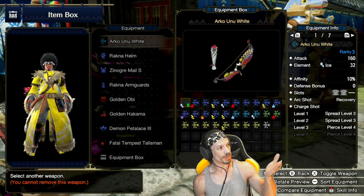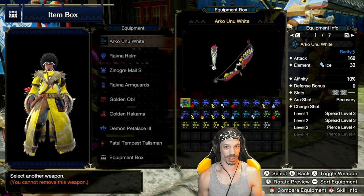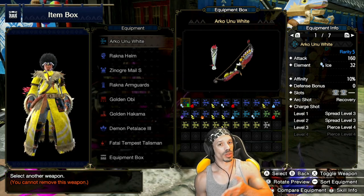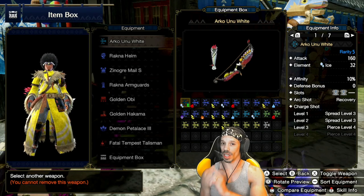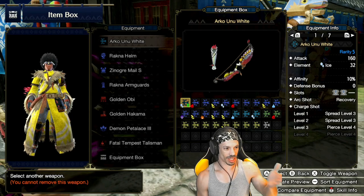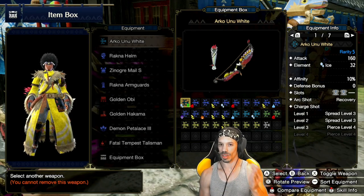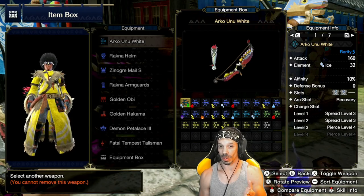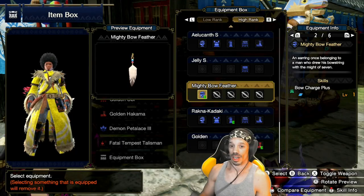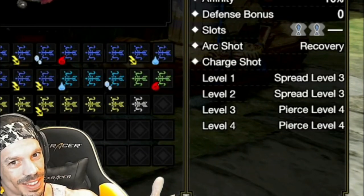Let me show you what that means. Typically, bows can go up to three shot levels, and each consecutive shot level does more damage than the previous. If you don't have this headpiece and you continuously dash dance, you will always be shooting level three shots. But with this helmet's bow charge plus, you can hit a level four shot, so your bow shots go from looking like this to this.